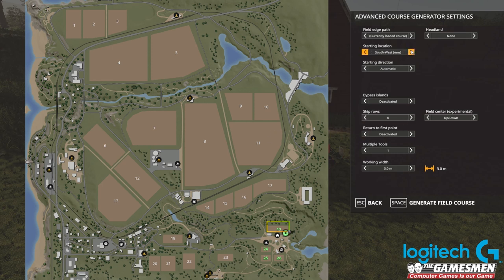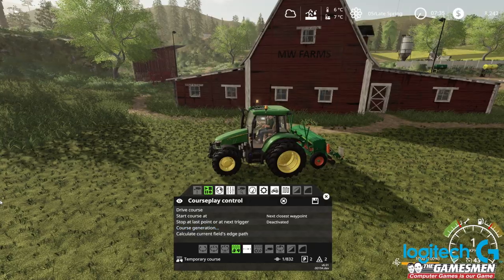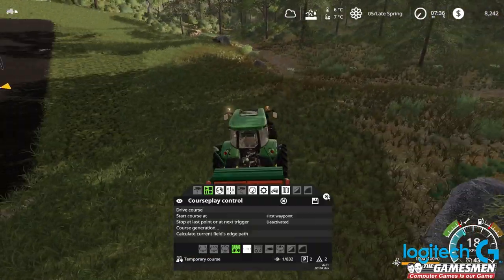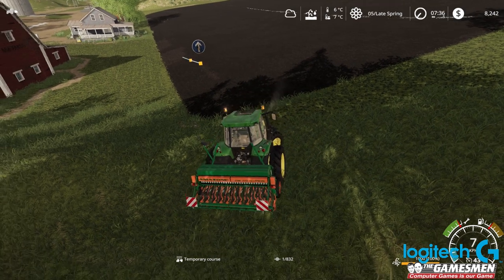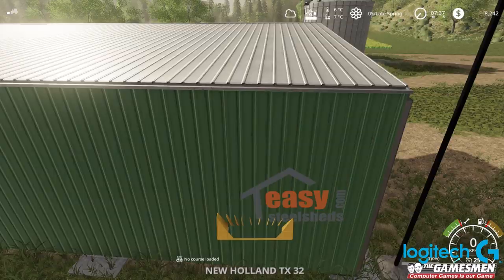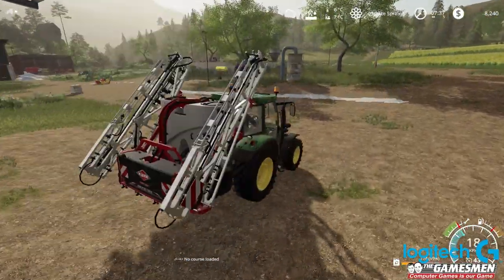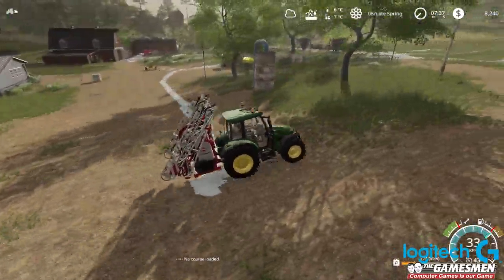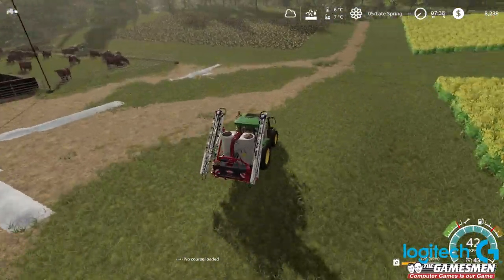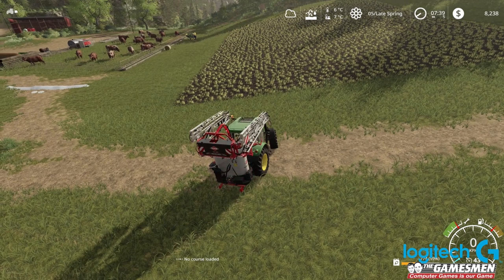We're going to go west and start down here at the first waypoint. Look at this guy doing his thing - hopefully he'll be able to plant. I've fertilised this other field over here and we also need to fertilise the field there too. We need to do a little bit of work with our cows of course. I need a bit of money to buy a manure spreader pretty soon.